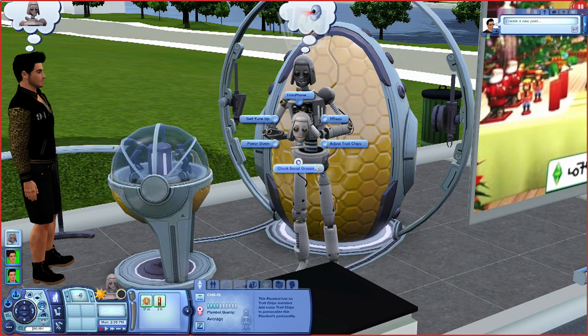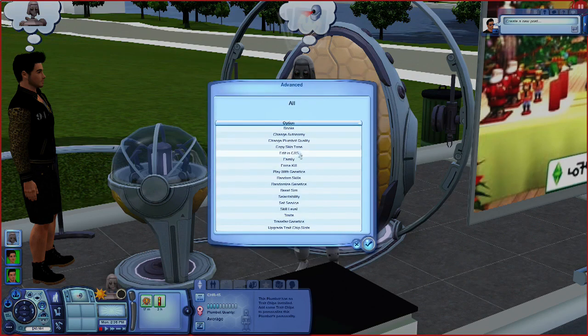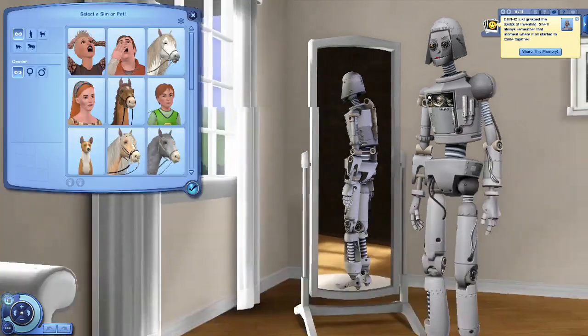After it looks like this, what you want to do is go back to NRAAS, click that again, go to Master Controller, go to Advanced, then go to Edit in Create a Sim. Once you get into Create a Sim, all you want to do is make it look like you want it to look.